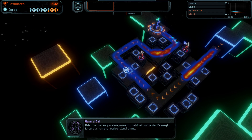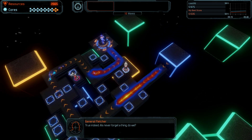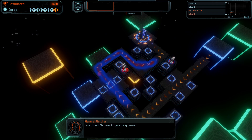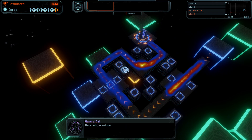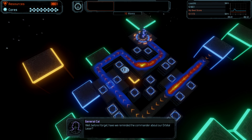We just always need to push the Commander. It's easy to forget that humans need constant training. True indeed. A.I.s never forget a thing, do we? Never. Why would we? Well, sometimes forgetting might be a blessing. But before I forget, have we reminded the Commander about our orbital...